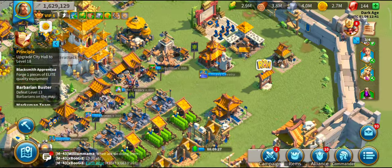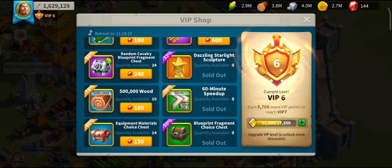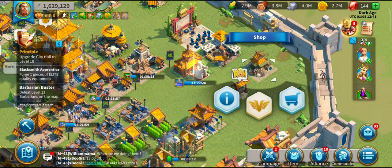Reaching VIP 5 through scouting unlocks the ability in the VIP shop to buy extra 1-hour speed-ups. And 50 gems for a 1-hour speed-up is pretty good for what we're trying to do — in general it's not great, but for this challenge it's very useful.